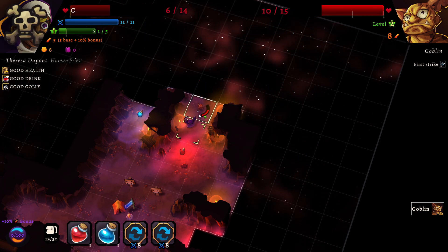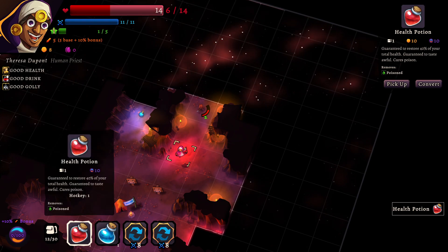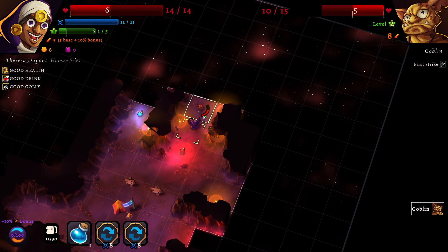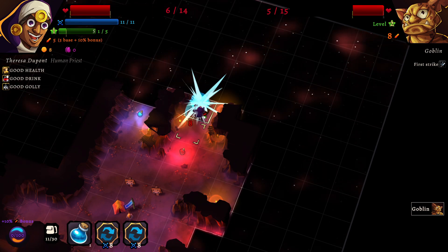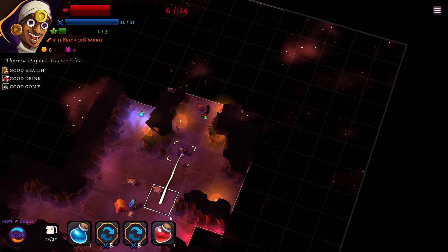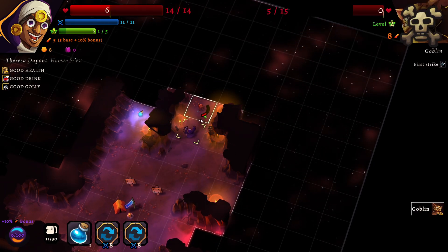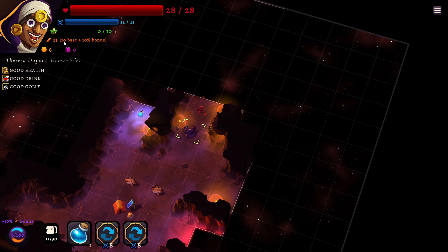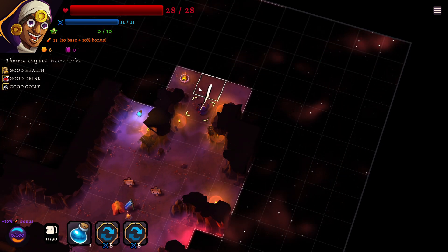Now if I try to hit it again I will die, so instead I'm gonna grab a health potion and heal myself. I can hit it again — won't quite be able to drop it though. I'll pick up the health potion, drink it, and attack one more time, which allows me to kill it. This allowed me to level up — so now my attack is actually 11.